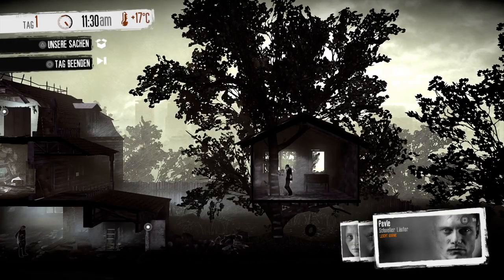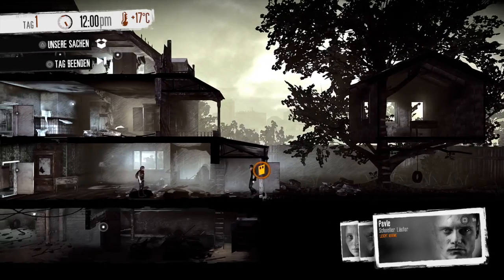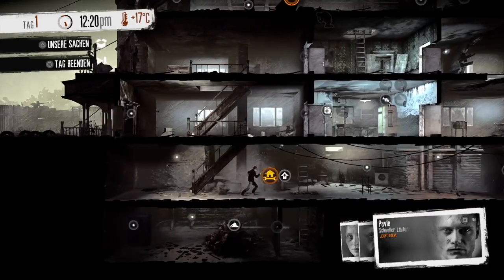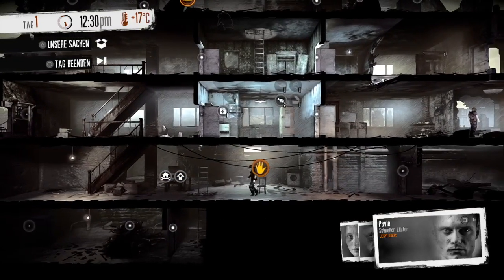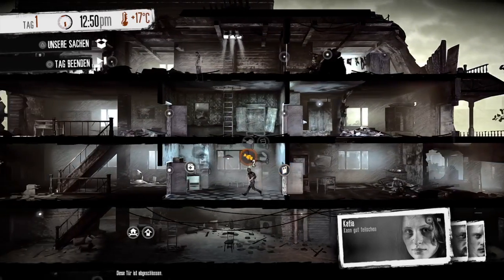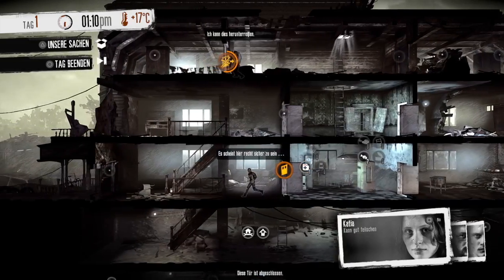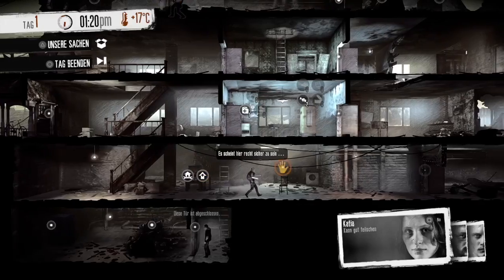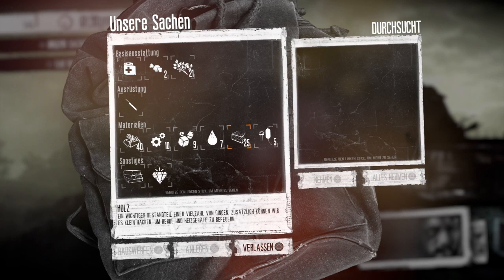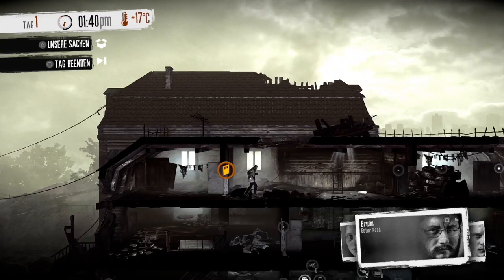Nehmen wir natürlich alles mit hier. Können wir die Türen eigentlich wieder schließen? Da unten geht's noch weiter, abgeschlossen – das heißt, wir brauchen einen Dietrich. Oh, der Bruno ist fertig. Ein Dietrich! Was war das? Schmuck, Schmuckstück – wertvoller Tauschgegenstand. Dann können wir wahrscheinlich später handeln oder tauschen mit anderen.